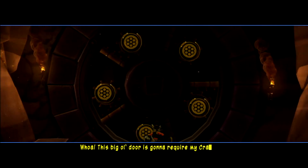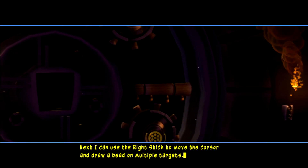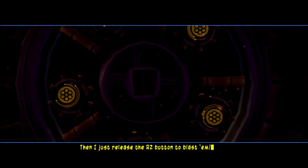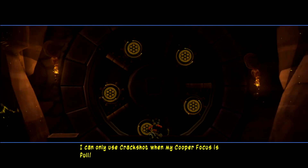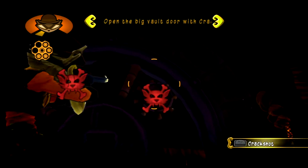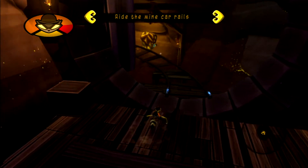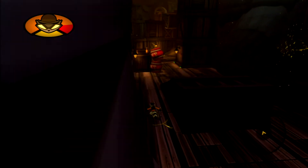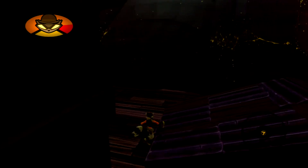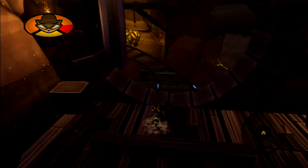This big old door is gonna require my crack shot technique. First I press and hold R2 to enter crack shot mode, use the right stick to draw a bead on multiple targets, then release R2 to blast them. I can only use crack shot when my Cooper focus is full. This one's tricky — I need to shoot all those locks at the same time. Wow, nice shooting! I have to press the button here too — let me see if I shoot this wall and get a secret. Nope, no secret.